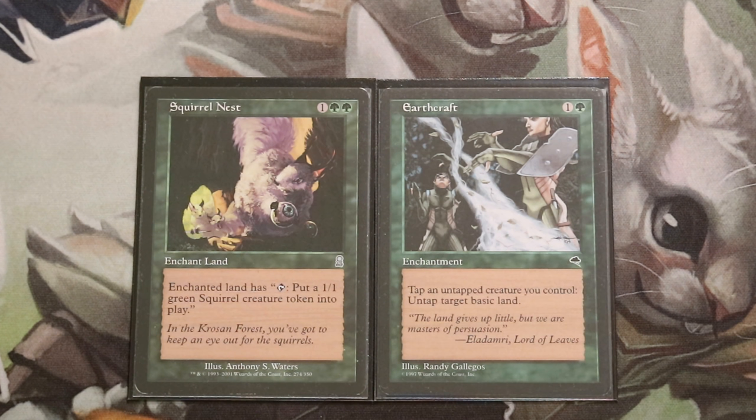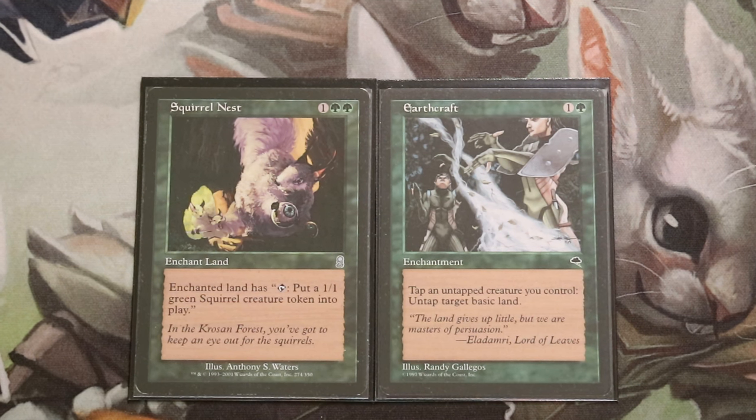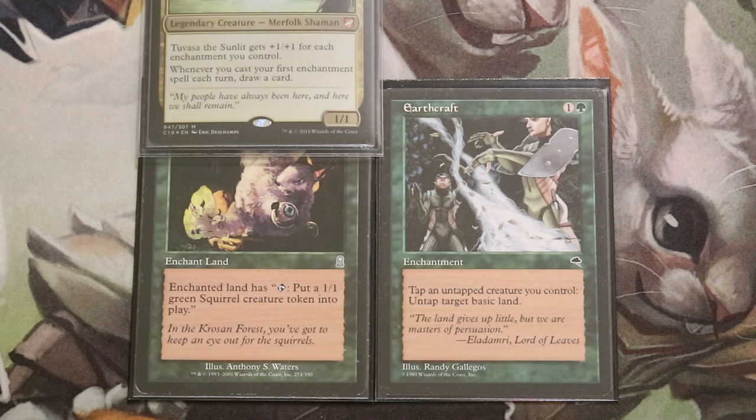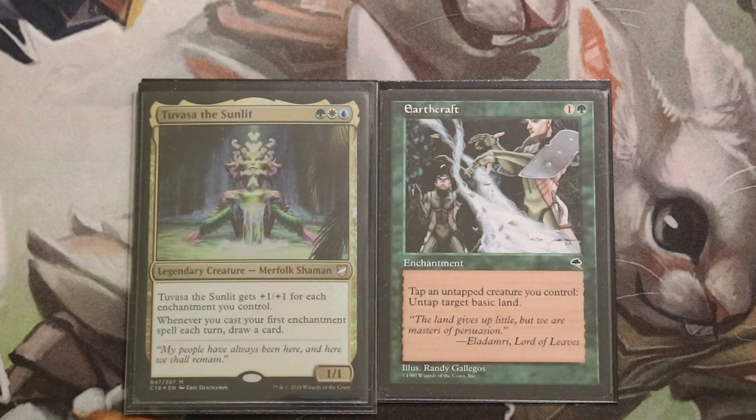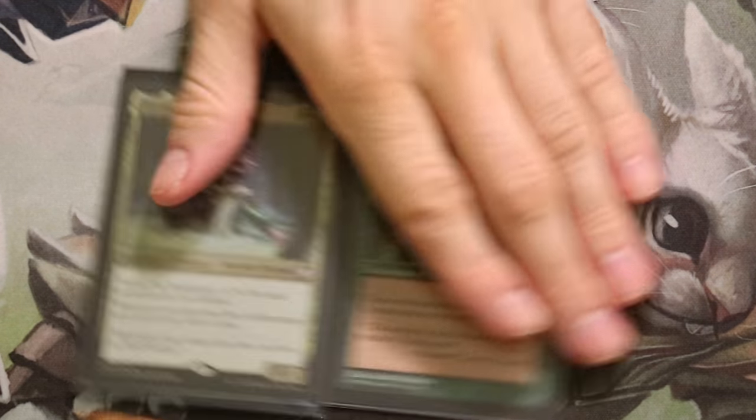Another big downside is that the cards aren't that good individually. Squirrel Nest generates a 1/1 green token each turn — not amazing. Earthcraft isn't that great either, though it does let you tap your commander Tuvasa to add Bant mana if you have all three basic land types in play. It's usable, but not amazing. I have one more enchantment combo to show you.